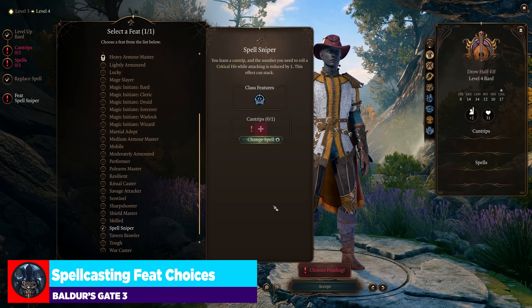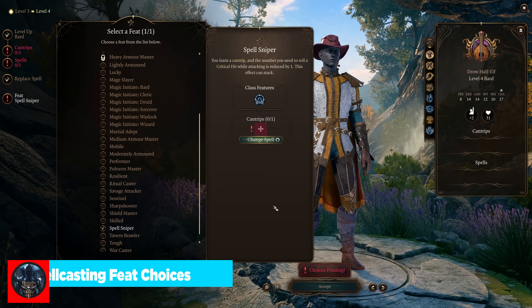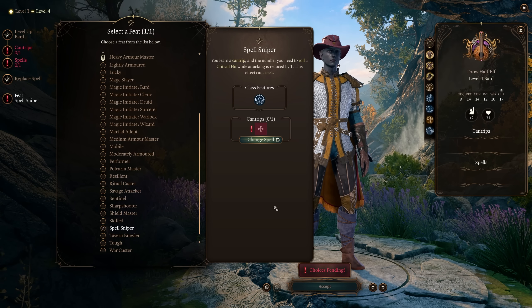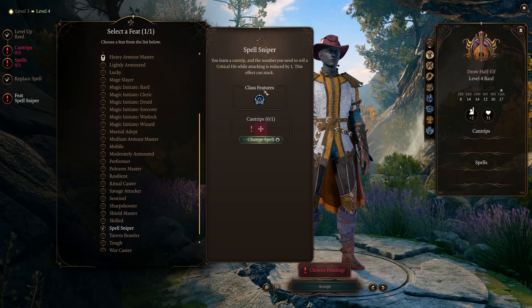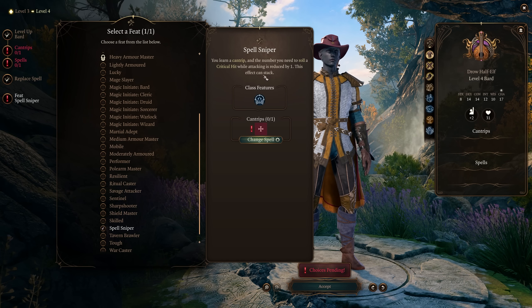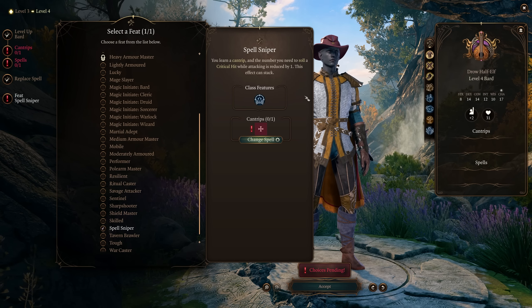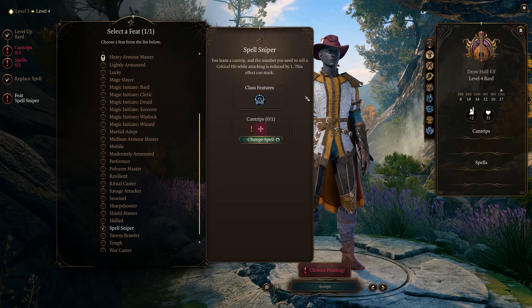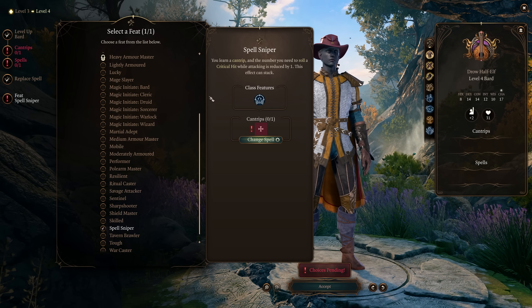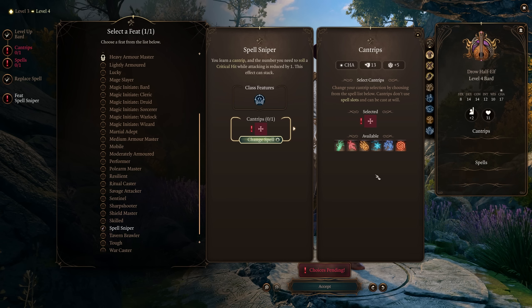Moving into spellcasting feats — remember these apply to anyone who casts spells: paladins, rangers, warlocks, clerics, not just pure spellcasters. Spell Sniper is quite good — first you get a cantrip, and the number you need to roll a critical hit while attacking is reduced by one, similar to the Champion Fighter's expanded crit range, so you crit on a 19 instead of a 20. This effect can also stack. Then you simply choose another cantrip. Cantrips are level zero spells you can cast every turn without using a spell slot, so it's a nice way to get additional utility into any class that uses spells.